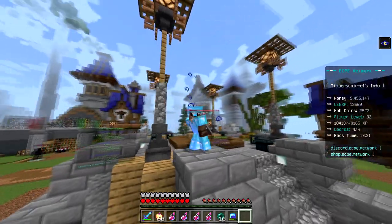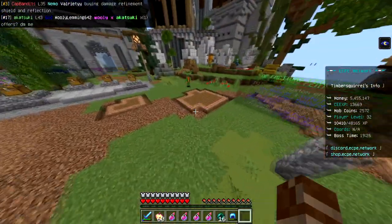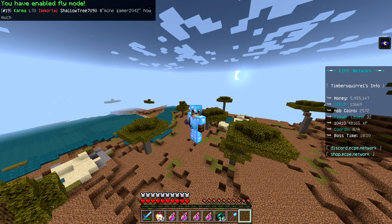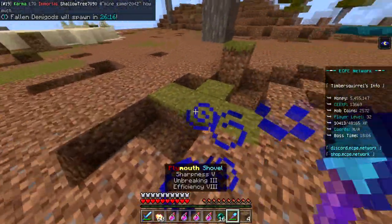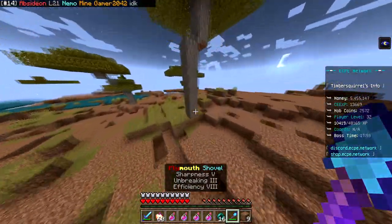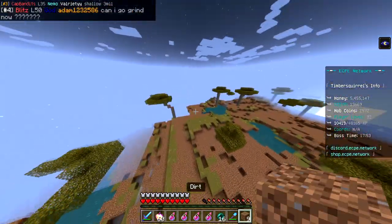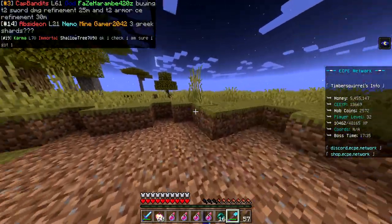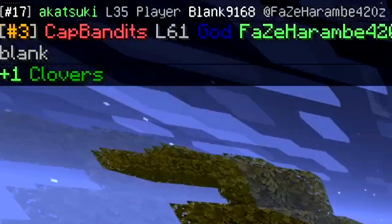For about the first day of this update the lucky clover was super broken — I'll get into that later. First I want to show how to get clovers. You might be wondering why I'm in the wild, but the first way to get clovers is just by mining grass — literally just the top layer of all the dirt. When the event first released this is kind of what I was using since I didn't really know the best methods yet, and you can see I've really destroyed this terrain.